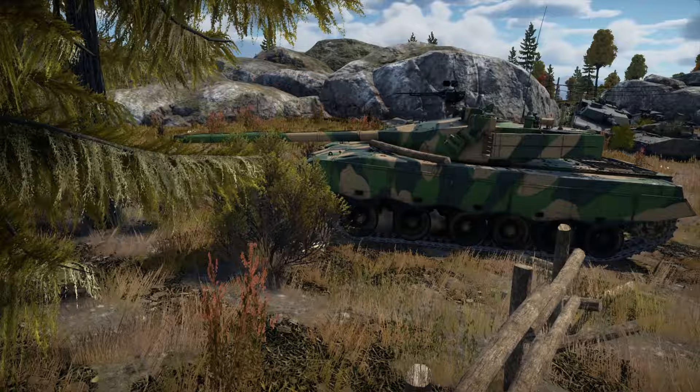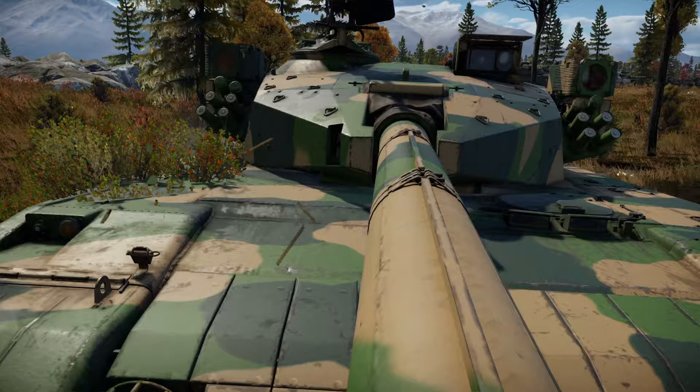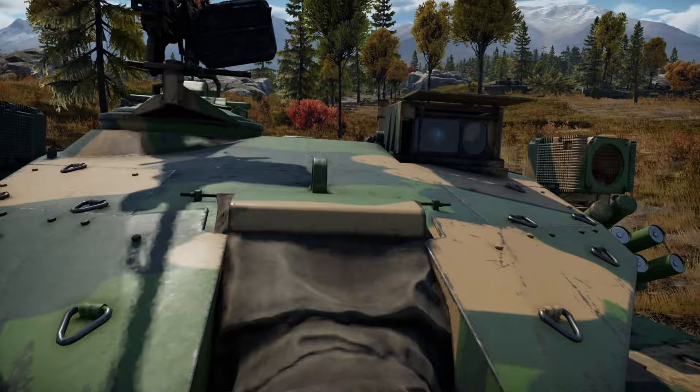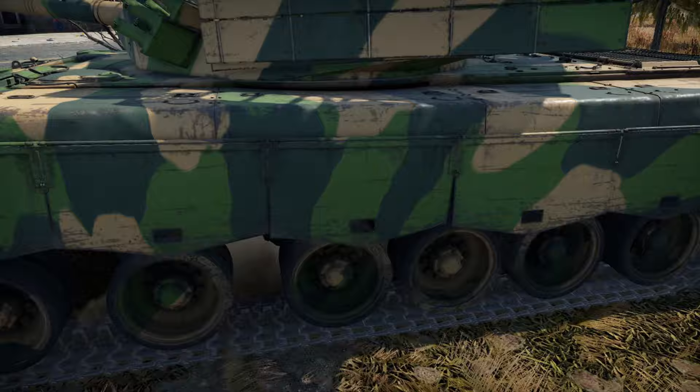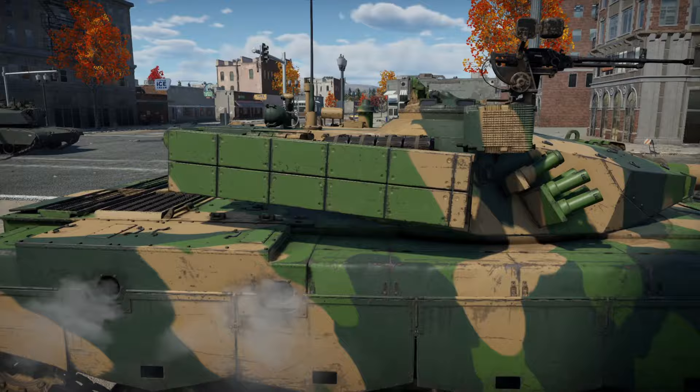Hey everyone, Tankenstein here. In this video I'll be giving you a full review of the ZTZ-96AP, a rank 6 premium Chinese main battle tank that currently sits at 9.7 BR in RB. The ZTZ-96AP comes in a pack that costs $60 USD and includes 2,000 Golden Eagles, 15 days of premium time, and of course the tank itself. In this review I'll be going over this tank's stats, how it plays, its strengths and weaknesses, and give my final recommendation on whether it's worth purchasing.